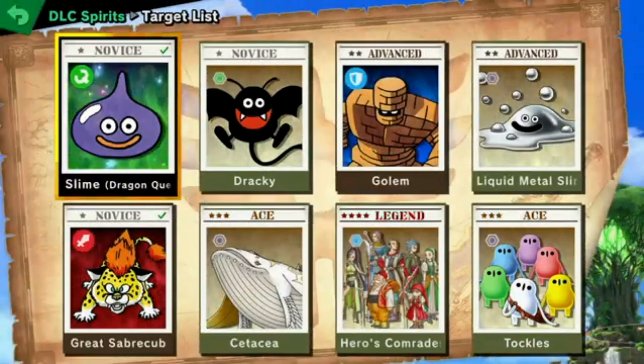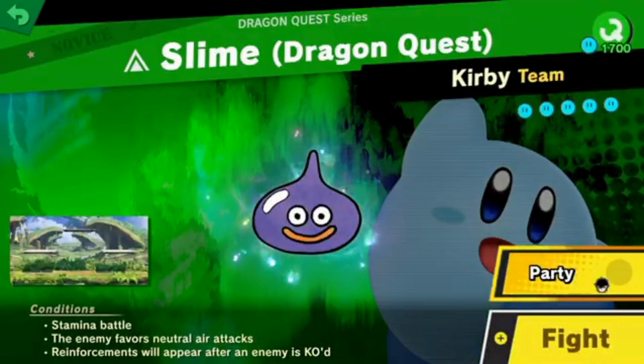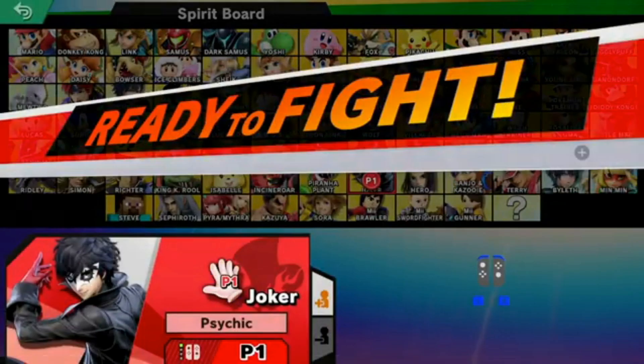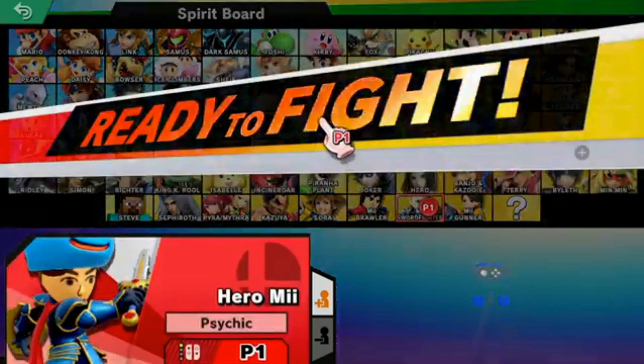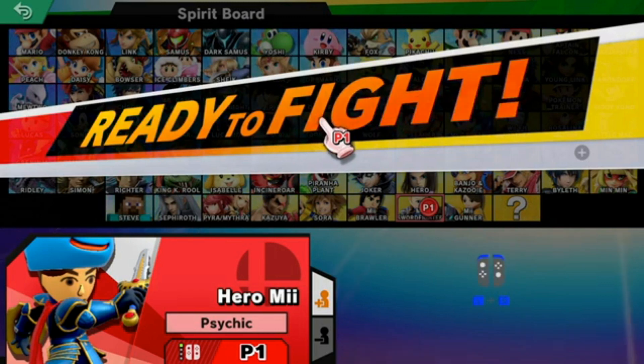Alright, so we're going to start with Slime from Dragon Quest. But the party is going to be a little bit different. We're not going to play as Joker — we're going to play as the Hero. I think it's Erdrick's Armor and the Slime Hat.